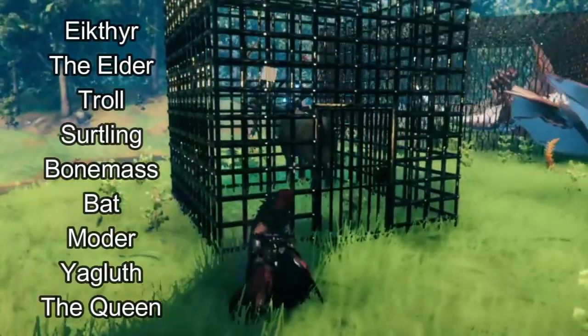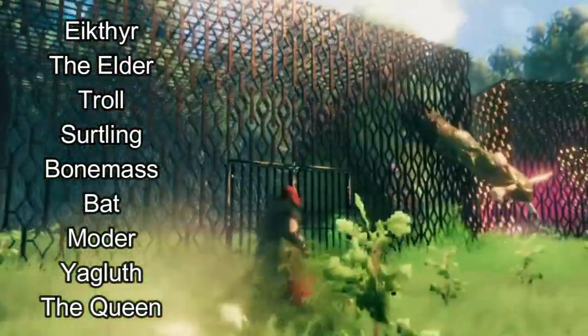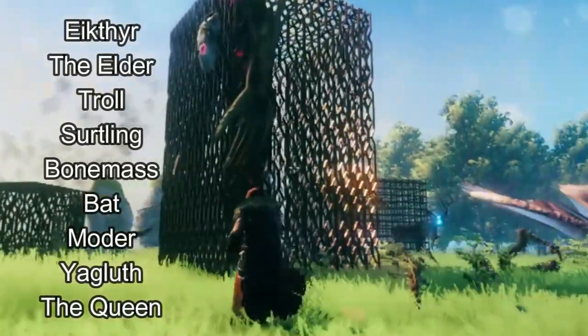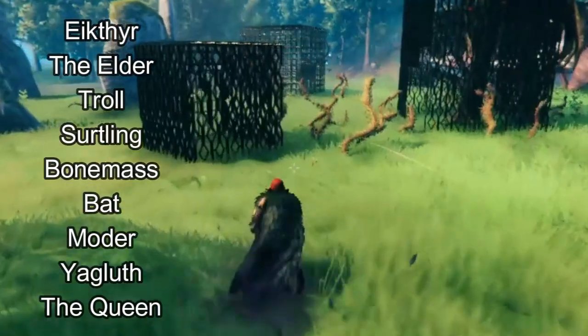The key triggers include the first boss Yeekther, Moder, the Queen, Bonemass, the Elder, Ugluth, and then also a Surtling, a Troll, and some bats.